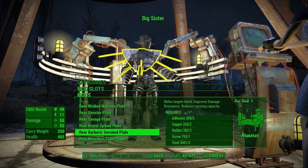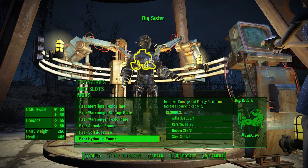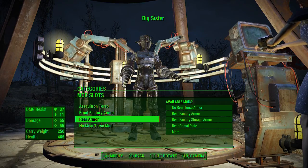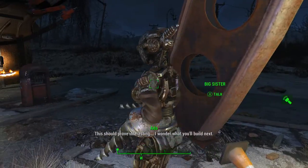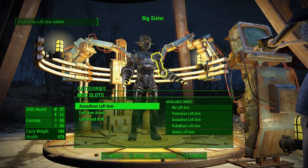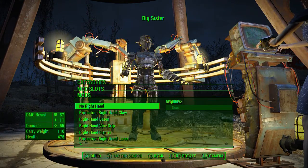This is really hard to figure out what the back looks like. Oh my gosh, it's the rear barbaric serrated plate, warmonger - I can't tell what the backs look like on these. I wish I could see the back. Hold on, rotate - why does it not rotate? I'm clicking right trigger. Why is it not rotating - left bumper, nothing is working. This doesn't even make any sense - left trigger, right trigger, nothing rotates. Okay hold on let me take a look at you. Okay, not bad. Big Sister - let me mess with her hands real quick.